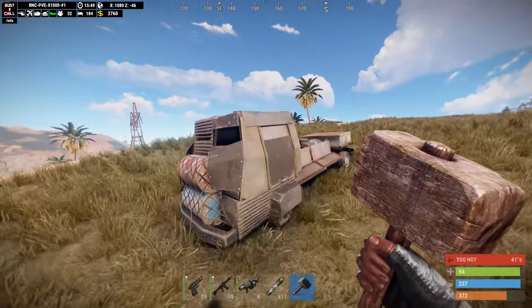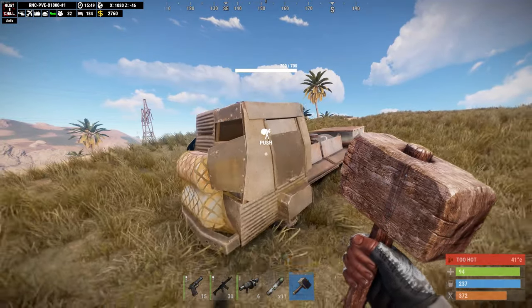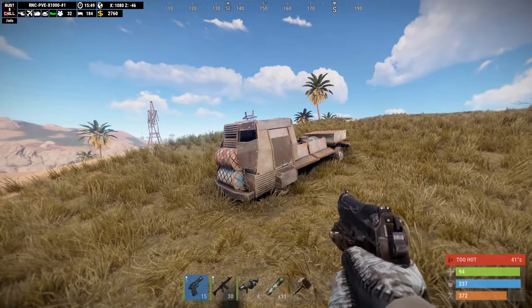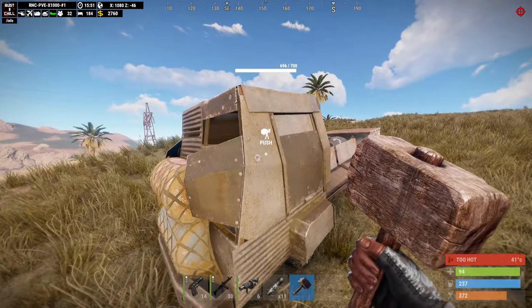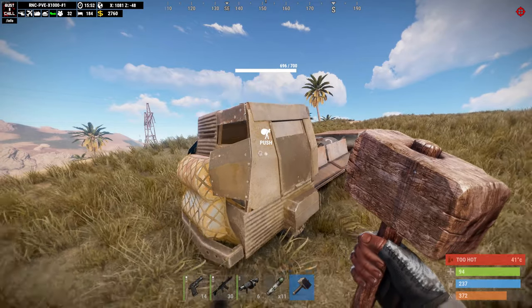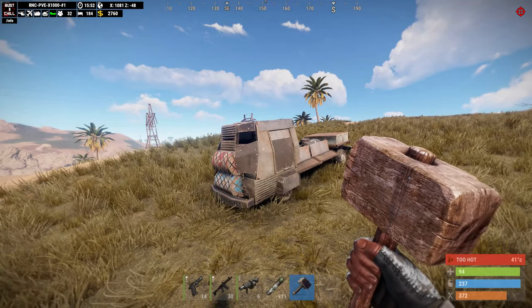Finally, I did some testing to see how much damage the armored vehicle can take at close distance. The pistol rounds did 4 damage per bullet, and the regular 5.56 rounds also did 4 damage per bullet, as shown.